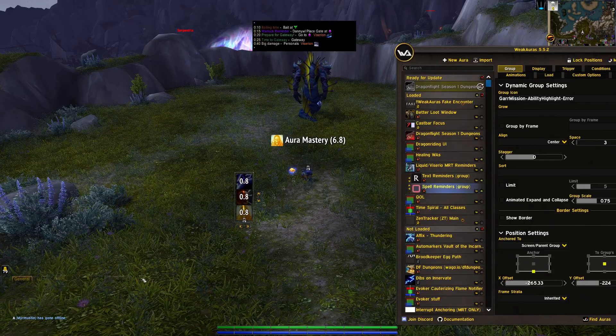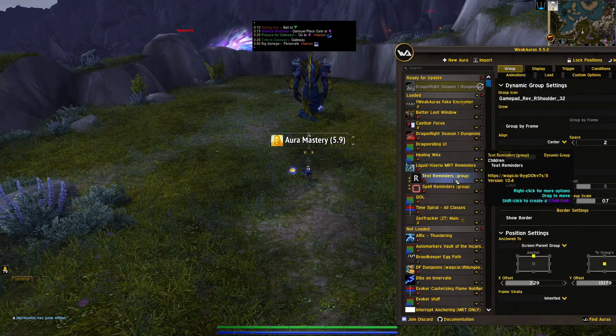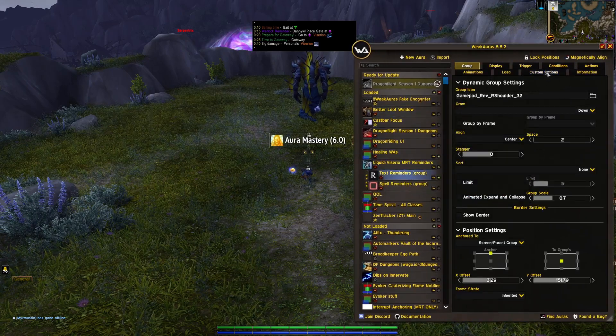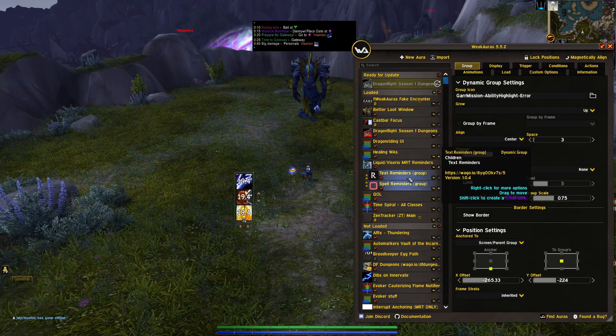Now, before we show that in action, I want to show the new wiggur, which is the Liquid Viserio MRT Reminders. It's pretty much the same as the case wiggur, except it has some different visuals and you have the ability to split up the text and spell warnings.